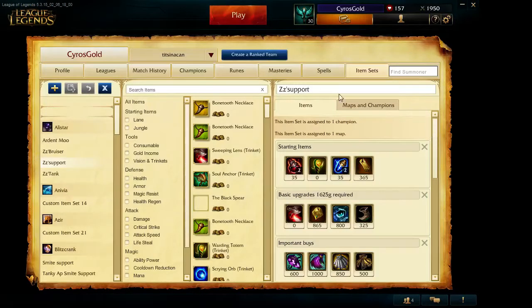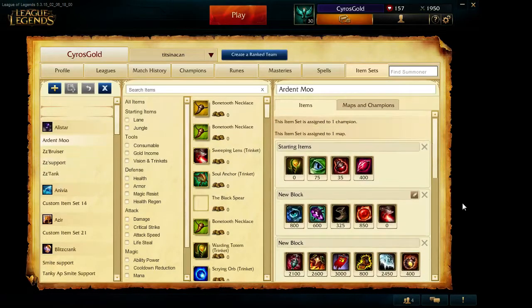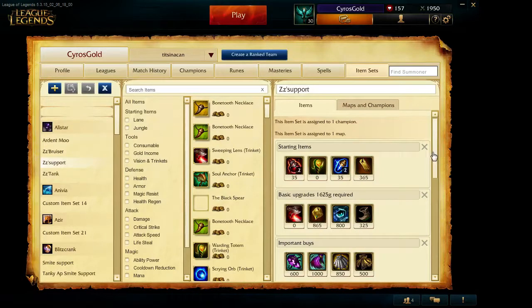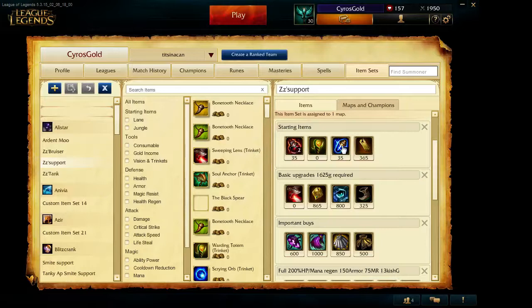This is what I call the ZZ support. This here is the original art of the build — it was an aura build really — but this is the new item set for it. Here are the start items: two health pots, two mana pots, an Ancient Coin, and a warding totem. Basic start. With the current meta in jungle, most junglers don't go for any kind of early gank; most times the earliest you'll see a gank is right around the five-minute mark, because they need to do a full jungle clear, back, and buy a jungle item before they even get to the lane.